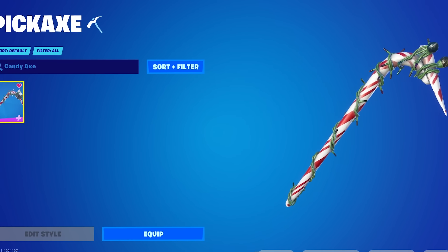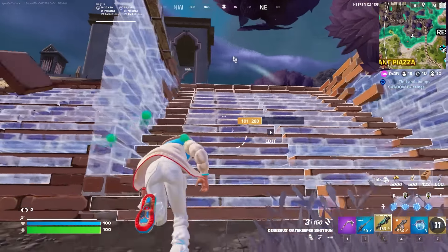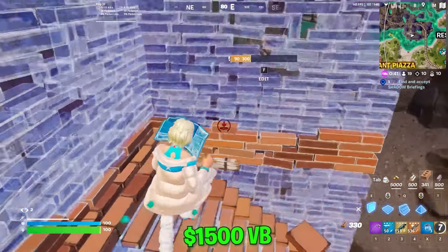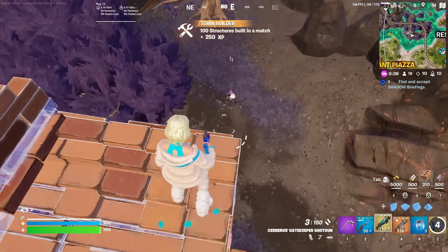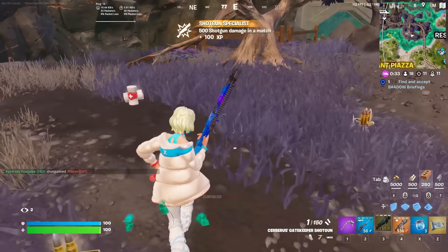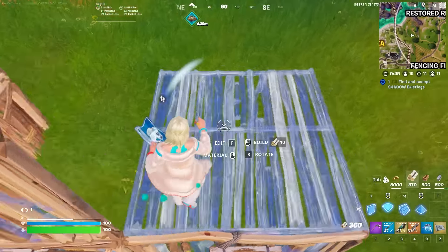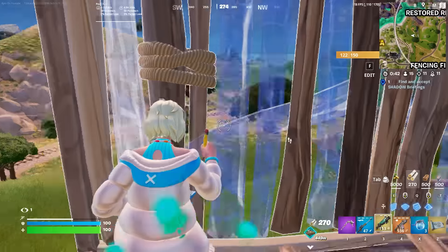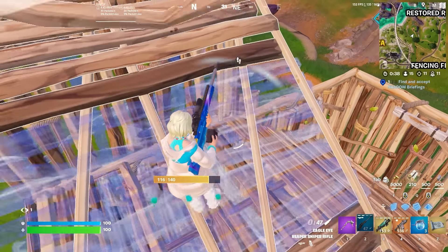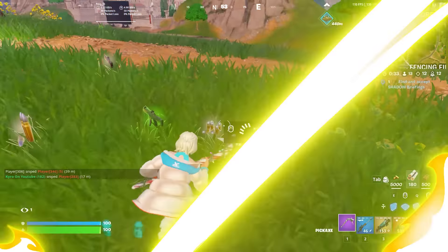The Merry Mint is pretty much a copy of the Candy Axe. The Candy Axe was added even earlier in Fortnite during Chapter 1 Season 1, and you could pick it up for 1,500 V-Bucks. It was one of the first ever pickaxes to have a reactive glow or an animation style to it. The fact that it glows brighter with the more eliminations you get is just such a cool touch. It is so expensive though, being one of the only pickaxes in Fortnite that costs 1,500 V-Bucks, which is just insane to think about.